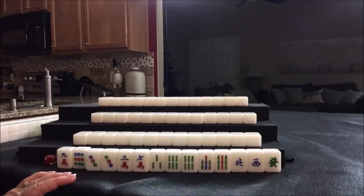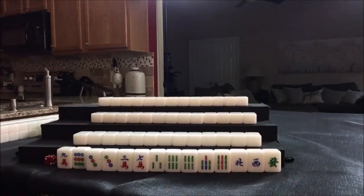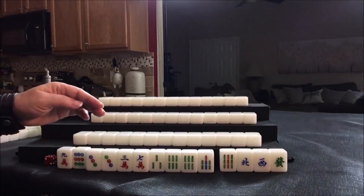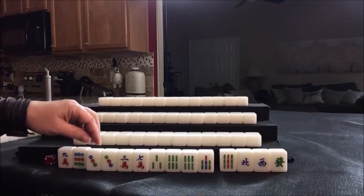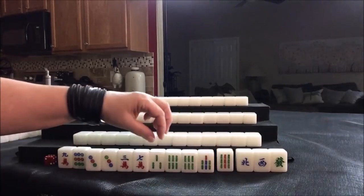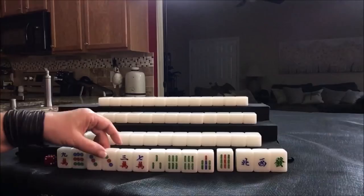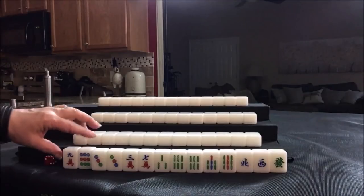For plan A, we have two, three, four, five, six tiles to discard — that's a lot. I was thinking we could do all simples, but we would have to get rid of all those. Let's start by discarding these. The other thing I was thinking is we could maybe do knitted tiles — lesser honors and knitted tiles — because we have three, six, nine. We have a seven, but we have very little dot representation. We'd have to throw away a pair of threes. So let's just wait and see and start by discarding these two.